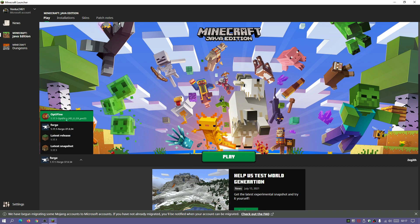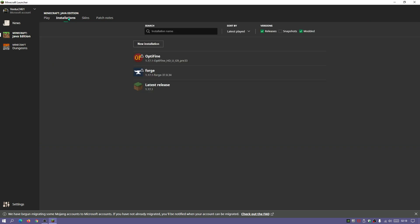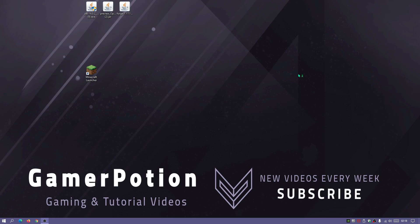If you only want to play with Optifine and no mods, you can select Optifine in the dropdown. But since we want Forge and Optifine together, select Forge. You can also go into the Installations section and click Play for Forge. Click Play and the game should load with a Forge loading screen, confirming Forge is installed.